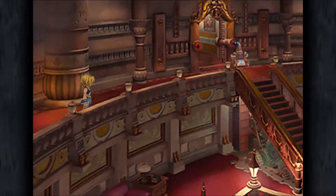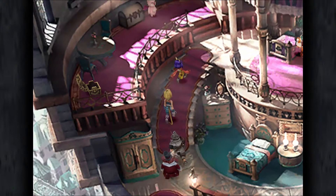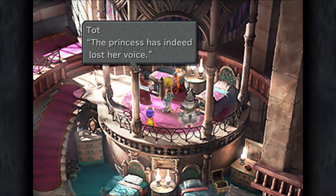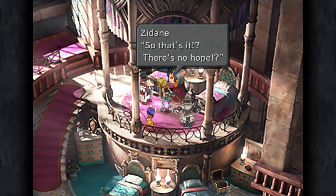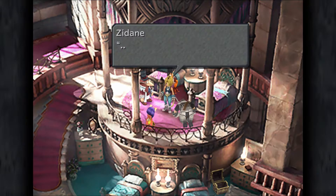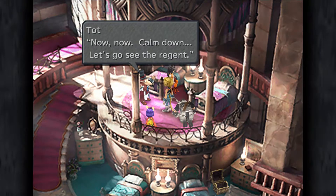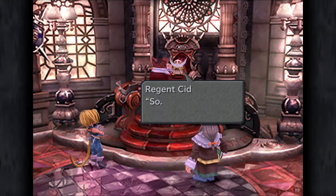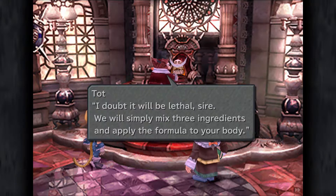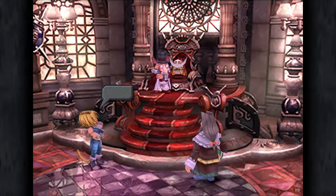So once you've got control of your party, head back to the guest room. And from here you'll have a scene involving Dr. Top, Iko, Steiner and of course Dagger, who isn't speaking right now. Not much we can do for Dagger at the moment. However, Regent Cid we might be able to help. There's a possible medicine that Dr. Top is willing to put together for us if we can get the ingredients - three potions - which will hopefully form a concoction that will bring Regent Cid back to normal.